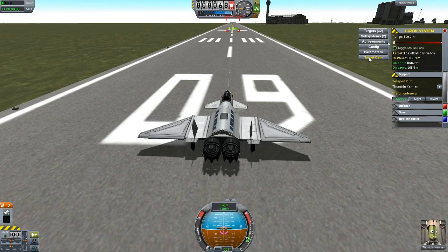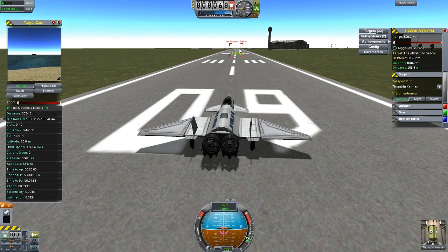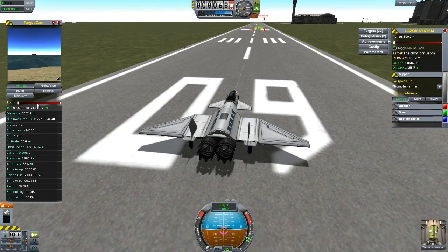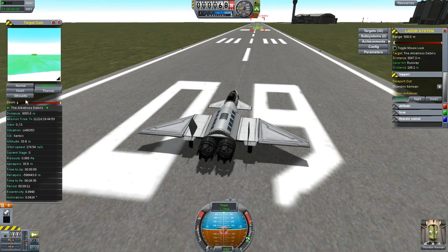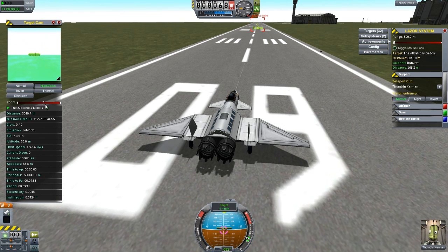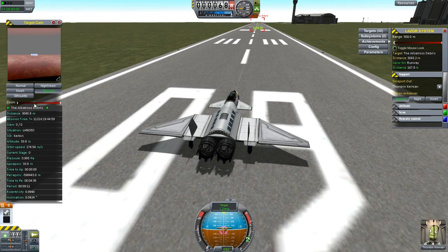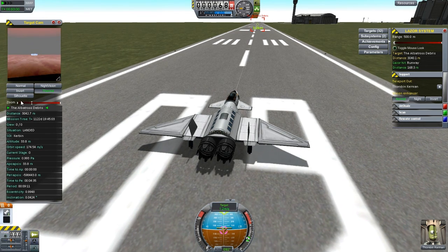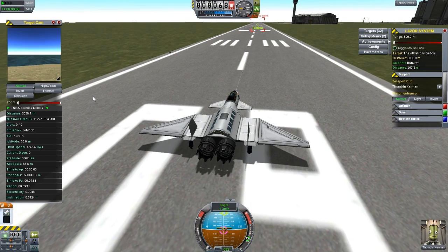Now to move on, there is something called a target cam. You click that and you can see the target that we just selected - that one all the way down there. And you can zoom in, so you even have the zoom in feature there. As you can see there is night vision, so during the night we can see green inverted. We got thermal - I'm fairly sure we should be able to see a Kerbal with this thermal with a silhouette, which is very terrible. I don't like silhouette.